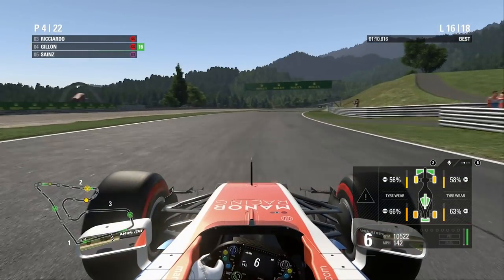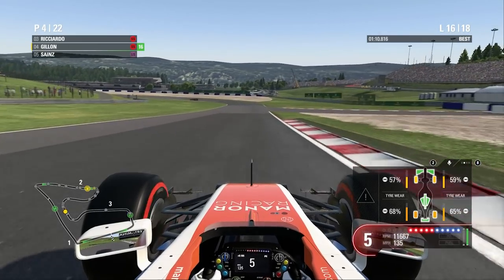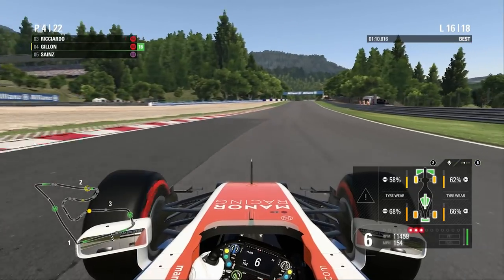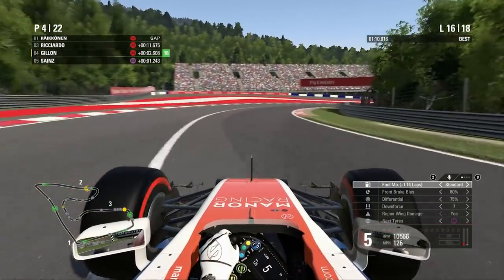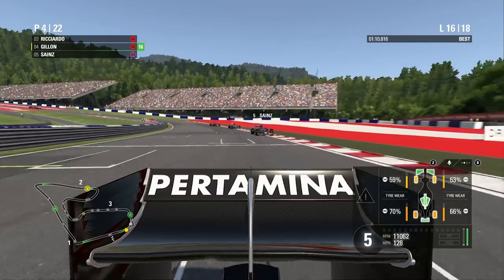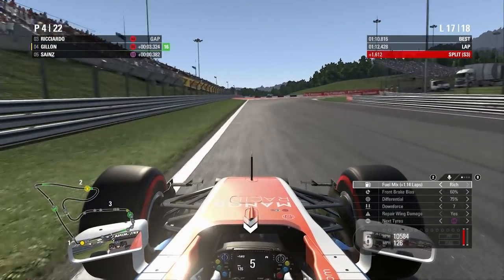That's the information I wanted — he did a 1:11.5 last time out. I didn't pay attention to my own lap time but I think it was also 11.5. Now 1.2 seconds back — he's gaining massively on us, so lap times are kind of irrelevant as he's going to be all over us. He possibly will even get DRS down the next straight — he's gaining at least a second per lap. So he's over a second a lap faster than us. We're going to need something pretty special to defend in these last two laps.